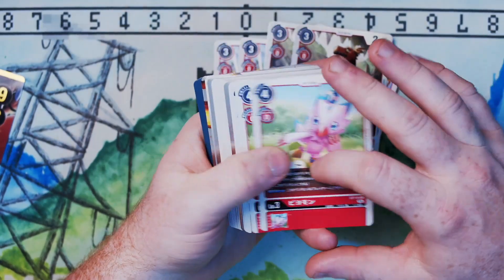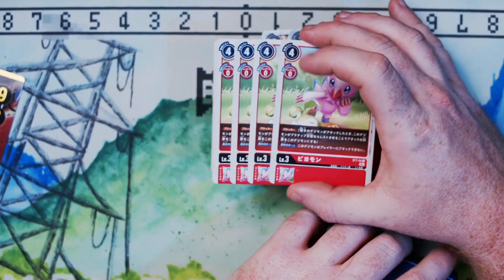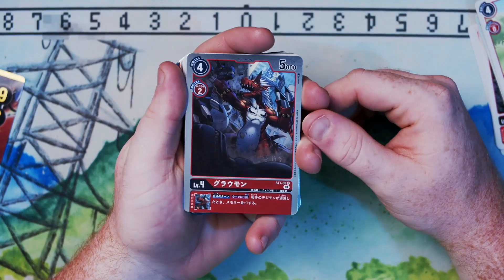Then we have four copies of BMon — just a blocker level 3 for red, their first one. Its only downside is it cannot attack the player.